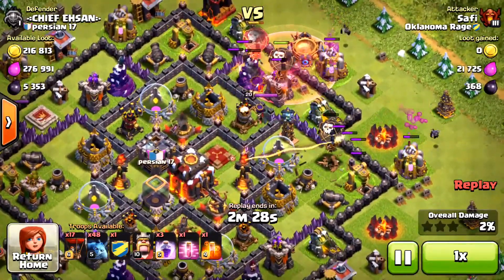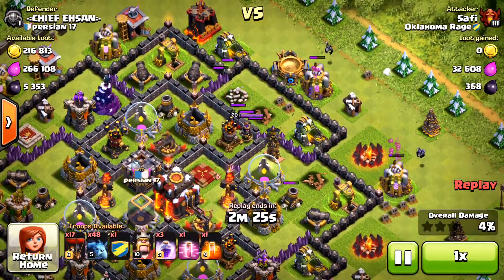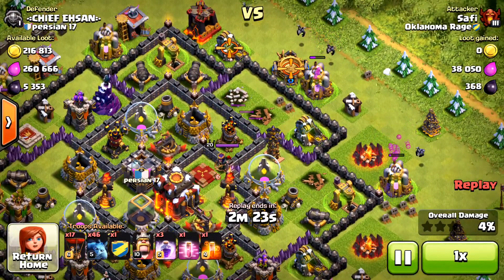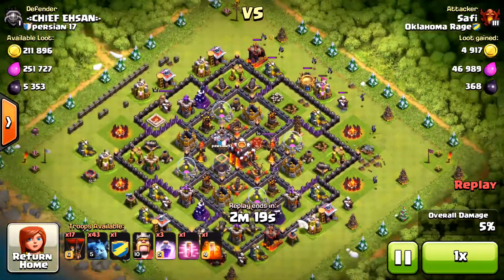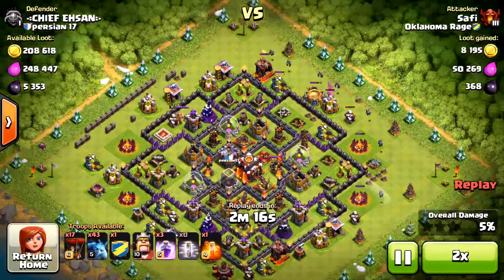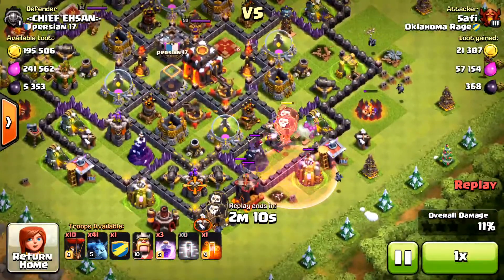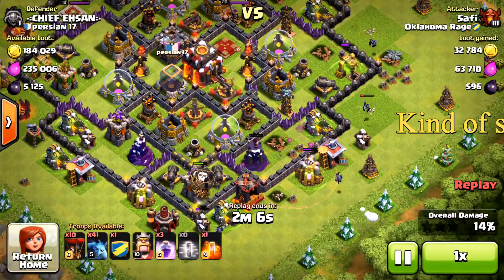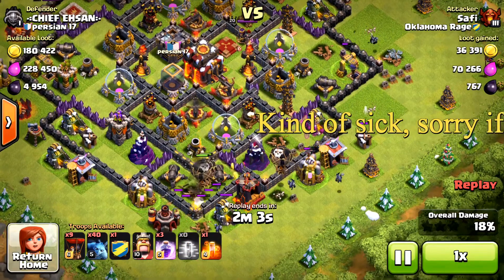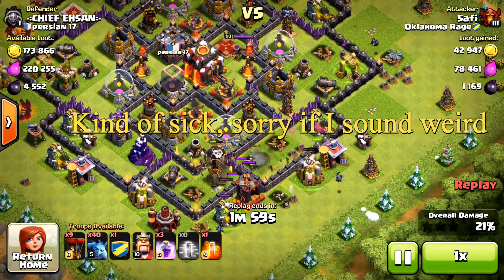I'm going to place a haste spell there with my balloons on the back. I get the wizard tower and the archer tower, which is a plus. I'm going to sprinkle my minions on the back to get some percentage, and there's some Dark Elixir. I'll do the same with a haste spell with my balloons, but I don't get really lucky this time — I just take out the archer tower. I'm going to drop one more balloon there to try to take out the wizard tower.